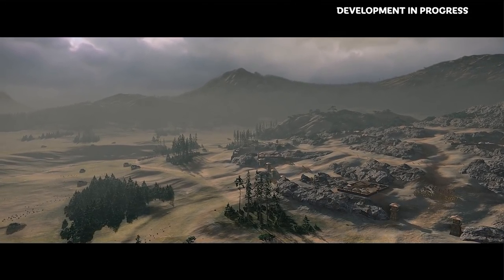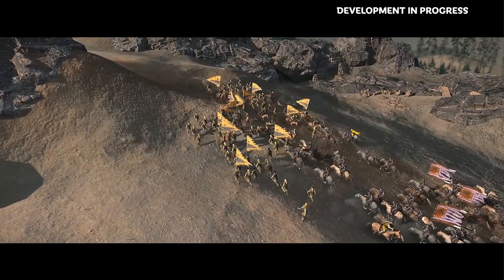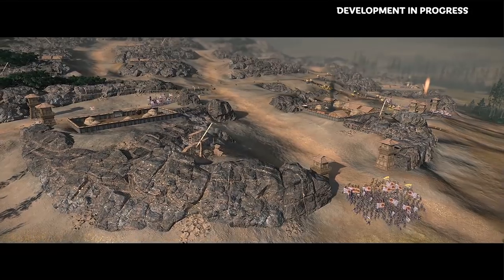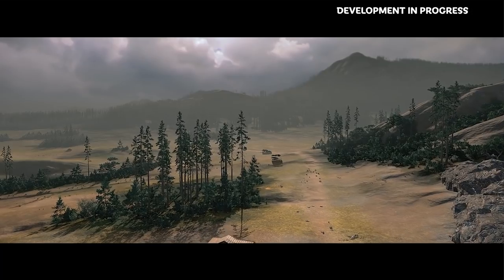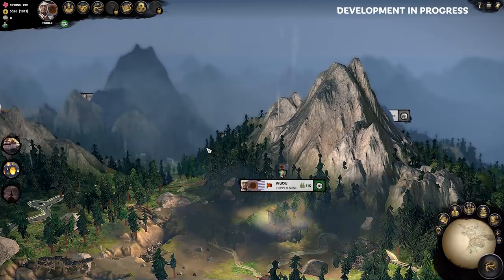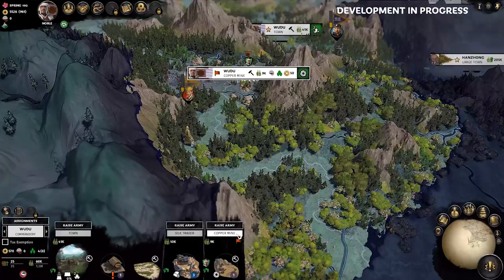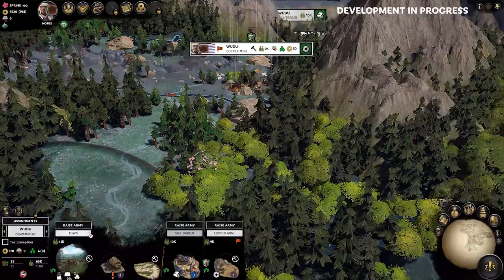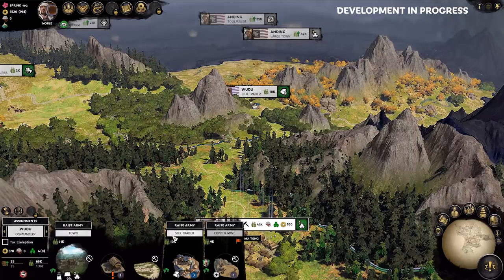Our decision to starve them out was well placed, and their lack of supplies saw them in bad shape to begin with. The battle goes smoothly as they are stretched too thin to secure all the entrances of this copper mine town map. I used my cavalry to better advantage and put this to bed pretty quickly. By spring of 192, with almost no food to our name and a small but growing income via silk and now copper, we have managed to secure complete ownership of the entire Wudu commandery — from the copper mine to the main town to the silk trader we started off with.